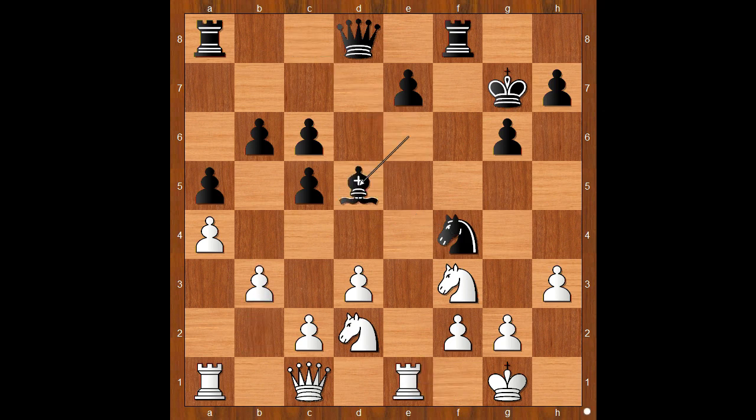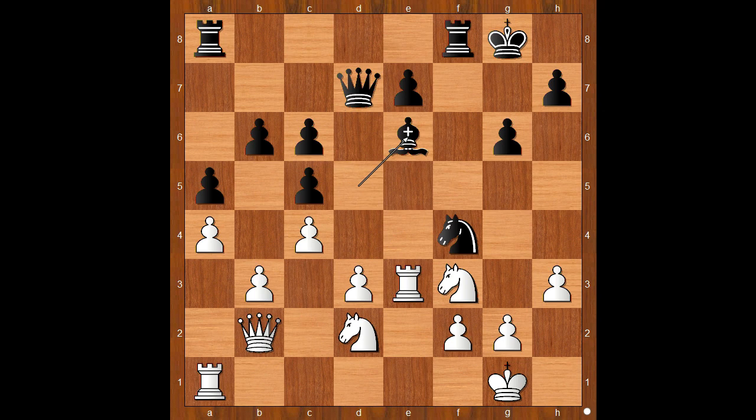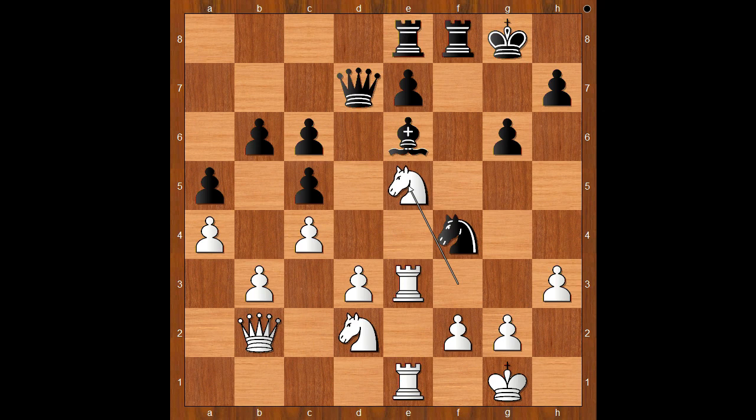Bishop to d5, queen to b2 check, king to g8. Rook to e3, planning to double the rooks on the e-file. Queen to d7, c4, bishop to e6, rook from a to e1, rook from a to e8. Knight to e5 attacking the queen, queen to c8, knight to e4.